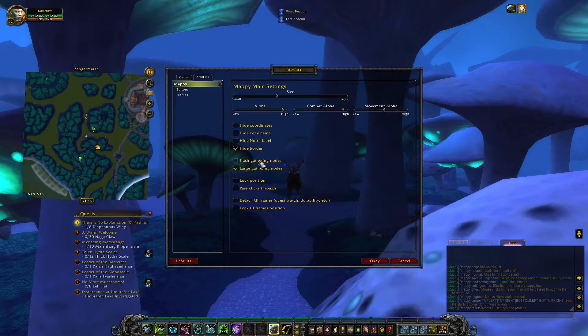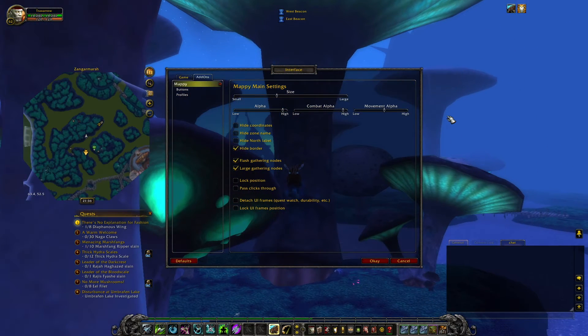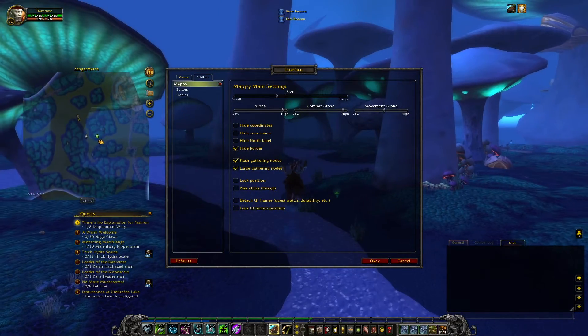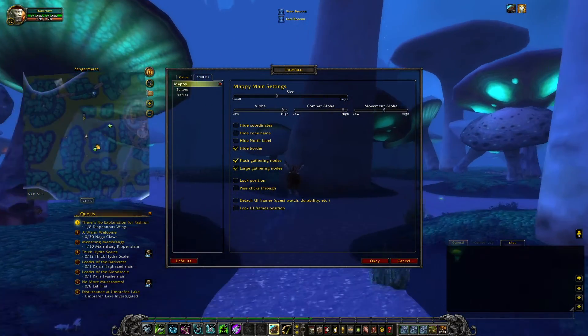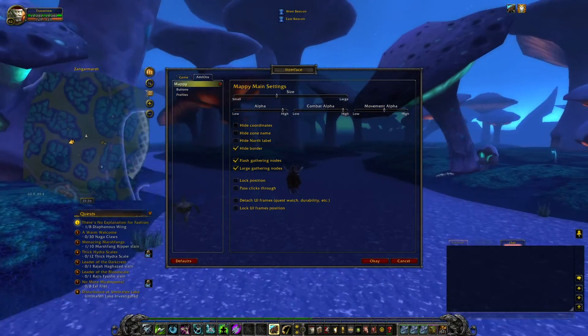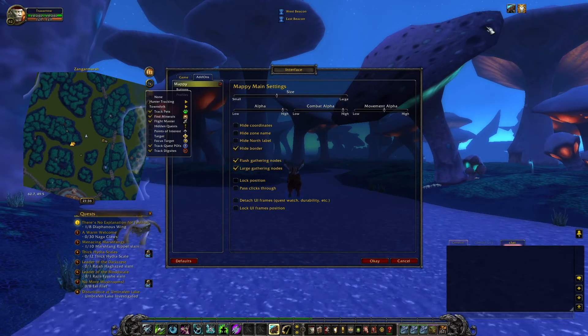Flash gathering nodes — oh yeah, this one is a leatherworker, so nothing to do with that. I think it's also a miner. Let's see if we can find a mine node — usually here in the water you can find some, or maybe I'm not tracking them. Fine minerals — okay, no problem.